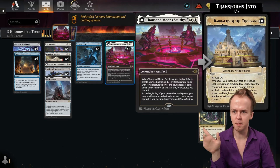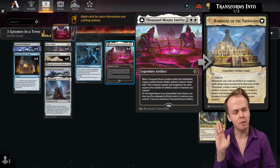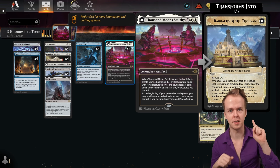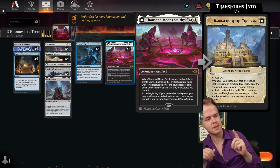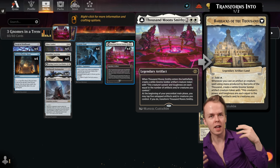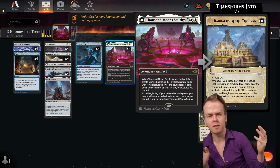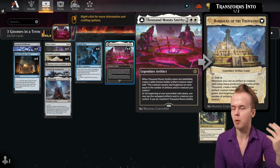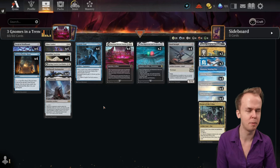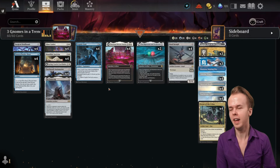With Thousand Moonsmithy, it works on a few different axes. You have the same recast interaction — casting Cryptic Coat off of Barracks of the Thousand, the back side, is pretty cool. It's a way to reliably produce the extremely good gnome tokens late game, especially if you're flooding. Just print out more cloak tokens, more gnomes, and kill people.